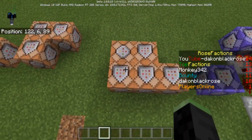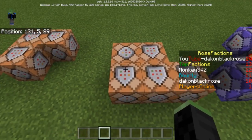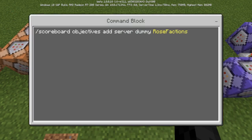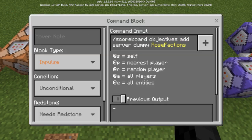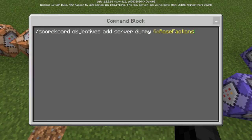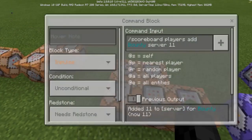So I'm going to show you the first things you need to do to create something like this. You're going to need to create a scoreboard objective — add server dummy — and call it 'rose_factions' or whatever you're calling yours. If you want to do the colors, it looks something like this.